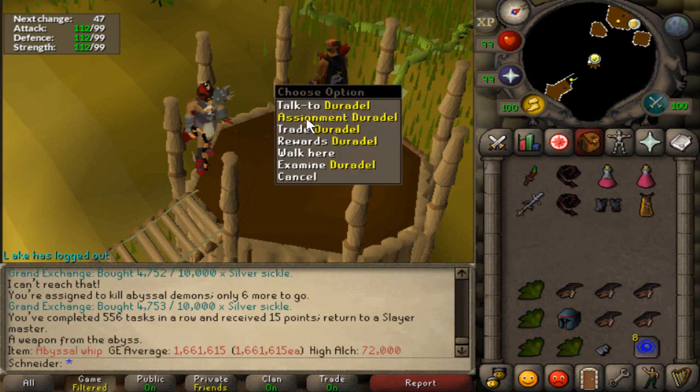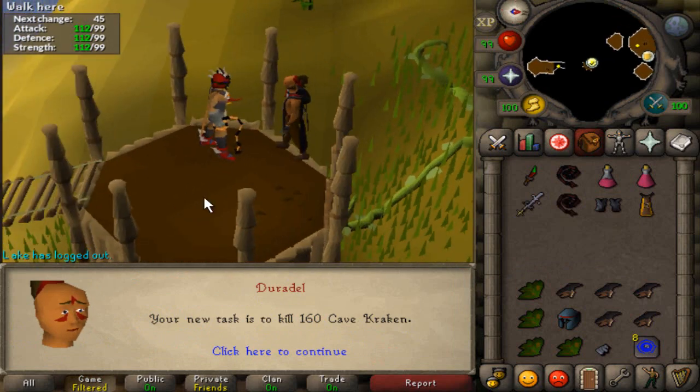They used to be like 3.5 million, now they're 1.6. But here's the new task: Cave Kraken. Let's get this pet so I can finally block these.